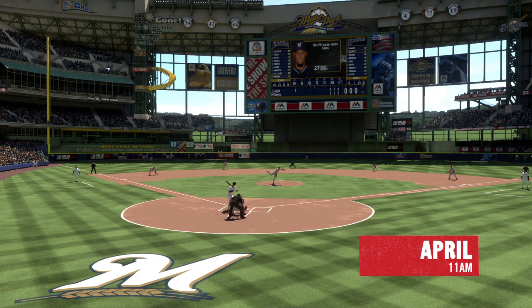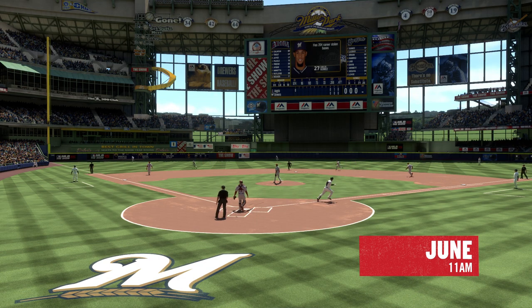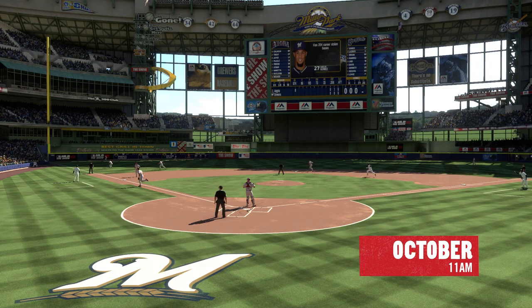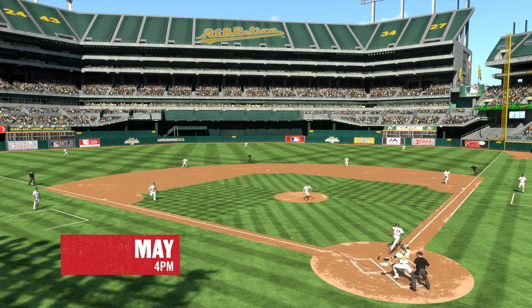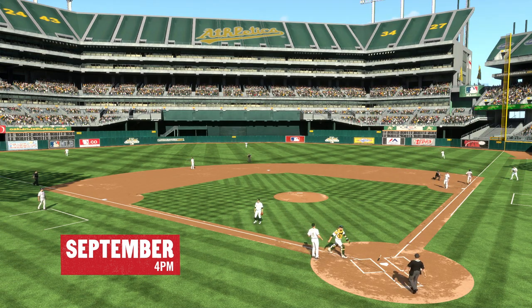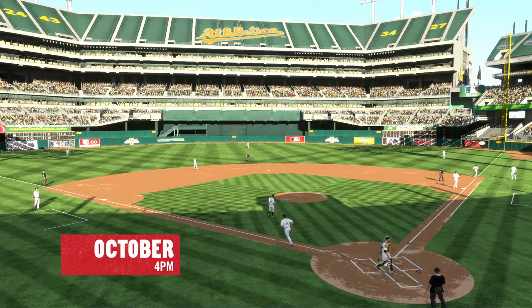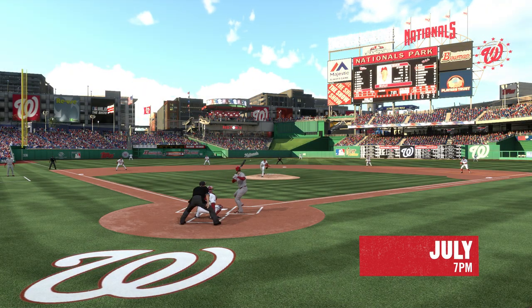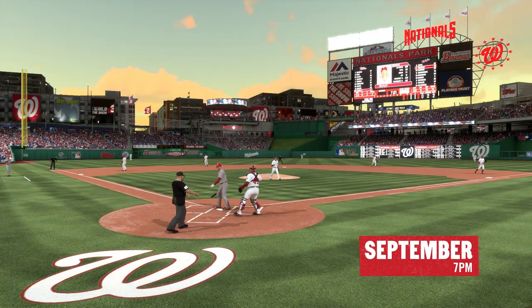For the first time in the show, we have dynamic sun and shadows that are generated in real time. They are based on the seasons, because the shadows and sun position in April are much different than in June. This change gives the stadiums new life, as their visual footprints will change over the course of the year. In previous versions of the show, sun position and shadows were static and remained the same no matter the month.